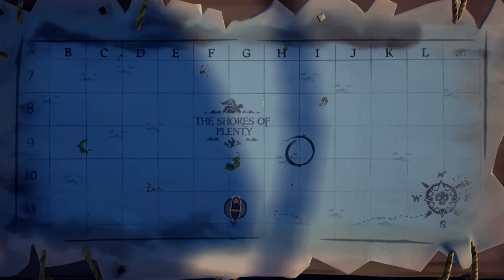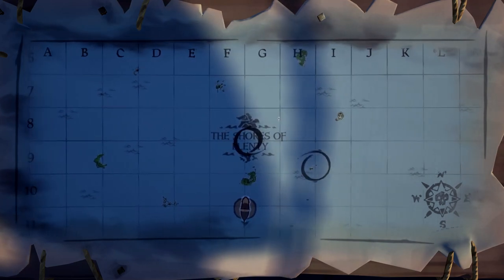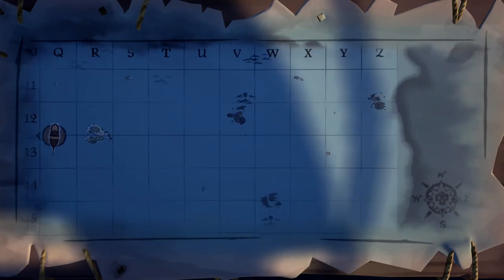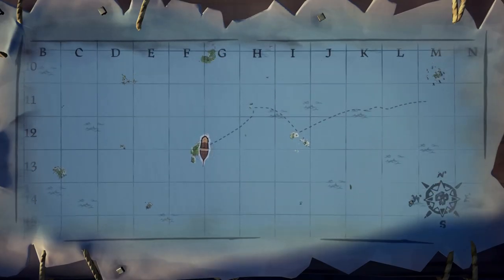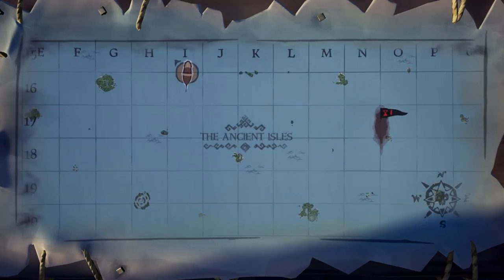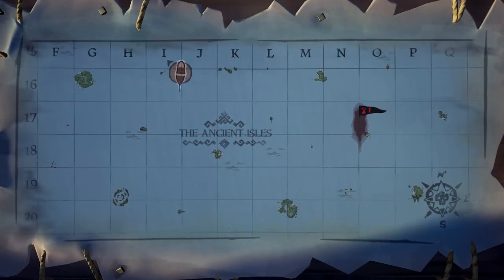There are four regions on the Sea of Thieves map: the Shores of Plenty, the Wilds to the right of that, and further right is the Devil's Roar. Between the Wilds and the Shores of Plenty, you will see there is the Ancient Isles. These are four regions where you can catch unique fish.